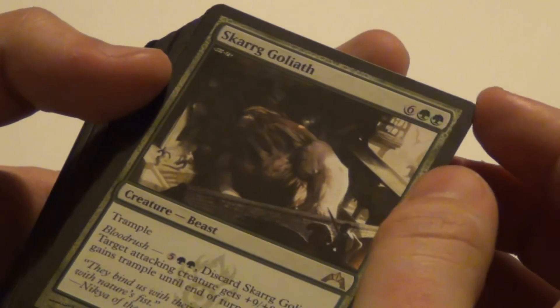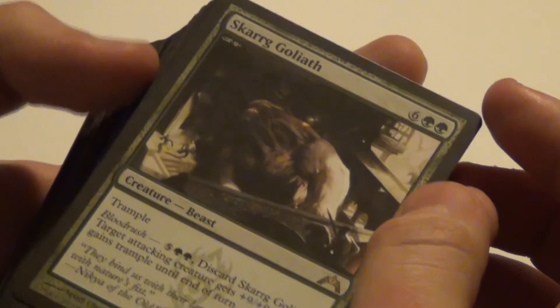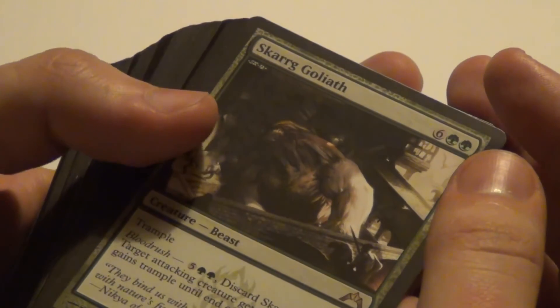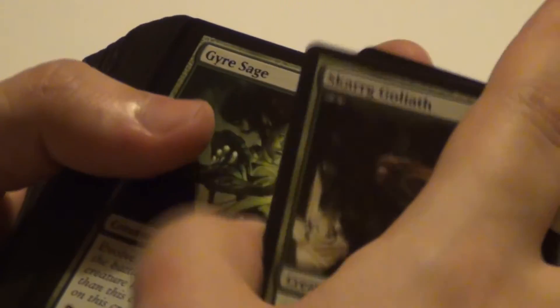Then we have Skarrg Goliath. For eight mana you get a 9/9 with Trample. However, the good part is you can Blood Rush this for seven mana to give another creature +9/+9 and Trample. That could be pretty awesome.